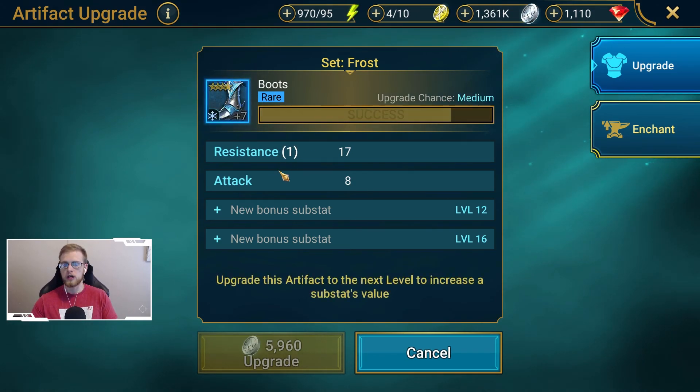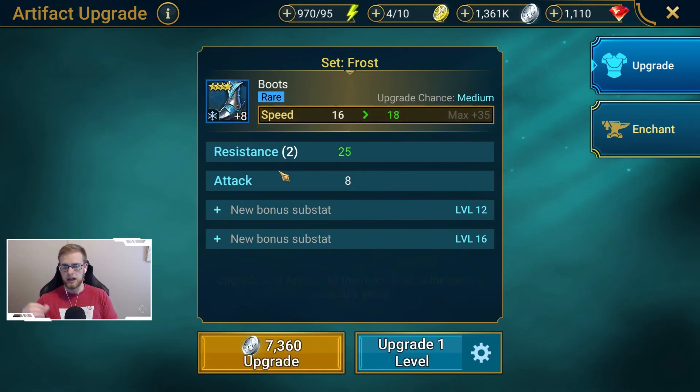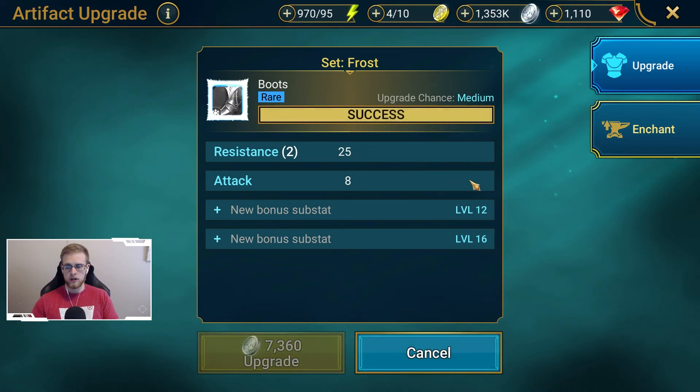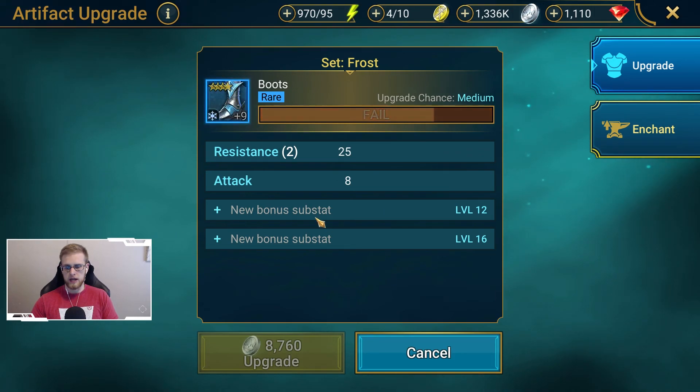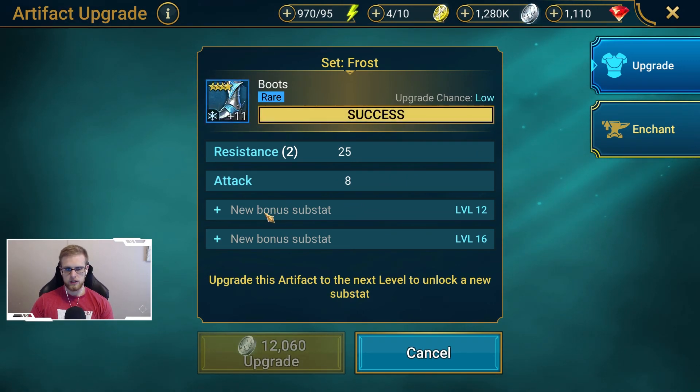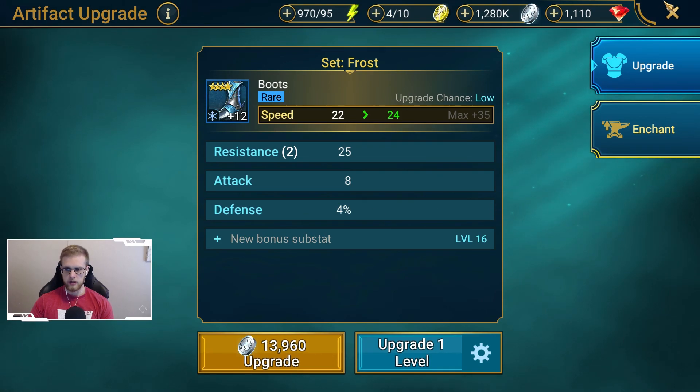It gets assigned to a random one of the existing two substats — it's not going to create a new one. It could have gone to attack; it doesn't always stack the same way. If I take this item to level 12, you actually get an entirely new substat unlocked. And the same thing happens at level 16. Now you can see the new substat unlocked right there. That's how substats work on items.